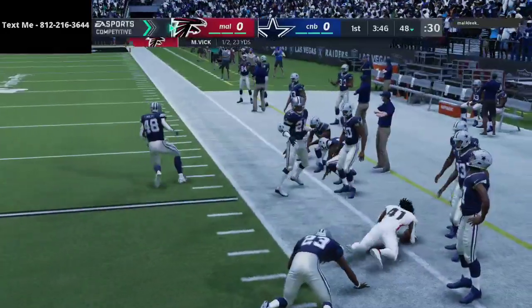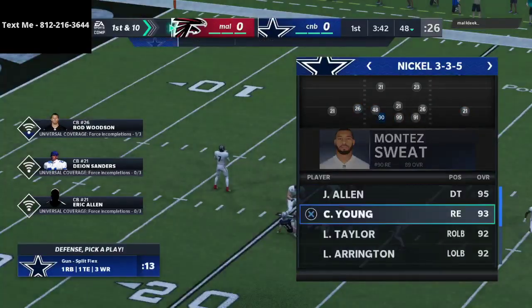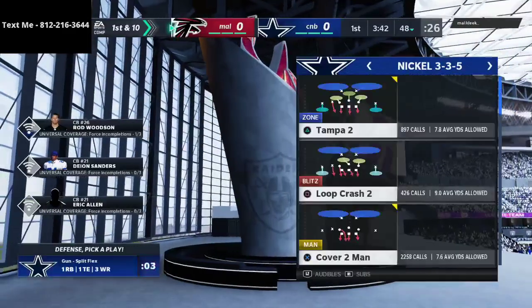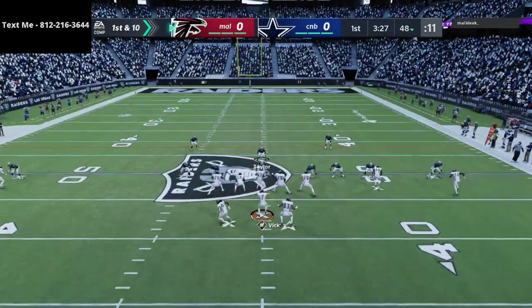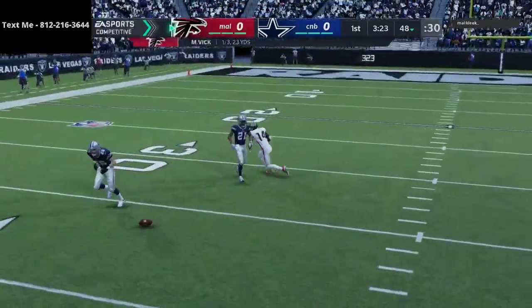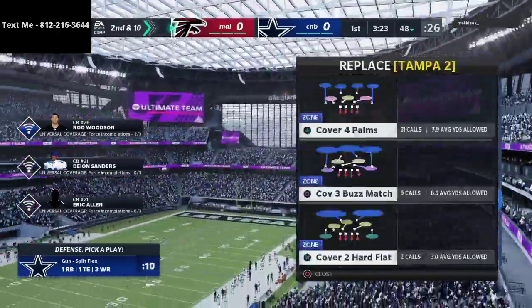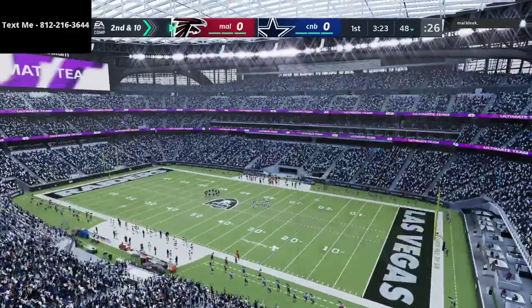On offense I'm running the Bunch Tight End offensive ebook that you can pick up in the description — I just released it this weekend, it's just $15. The defense I'm running is the Nickel 3-3-5 Wide, which I've been running for a while. It's been the best defensive scheme in Madden all season long. I also have a free Nickel 3-3-5 Wide sample — shoot me a text, my number is in the description.